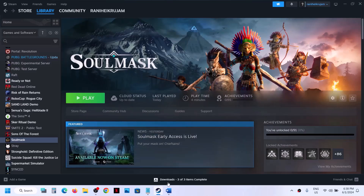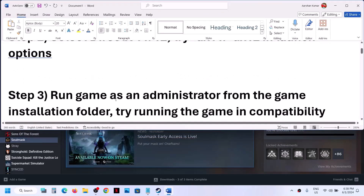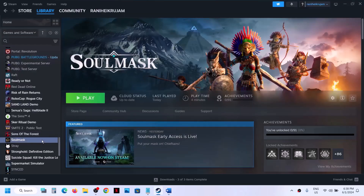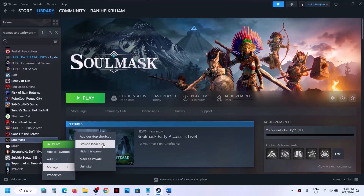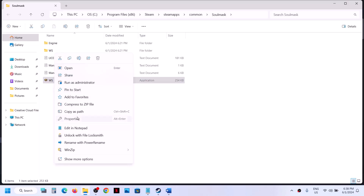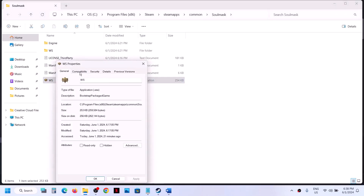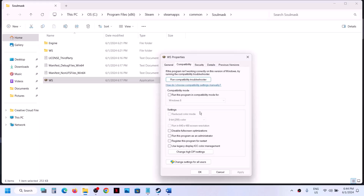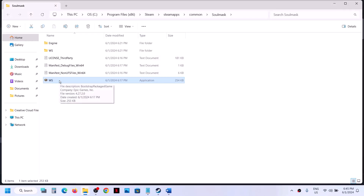The next step is to run the game as an administrator from the game installation folder. Right-click the game, select manage, then click on browse local files. This takes you to the installation folder. Right-click the game exe file, select properties, go to the second tab, put a check on 'Run this program as an administrator', hit apply, click OK, and then launch the game.